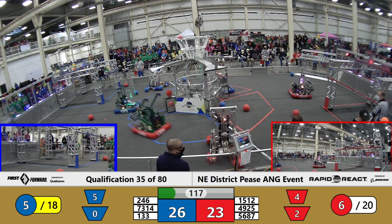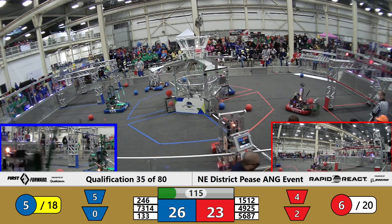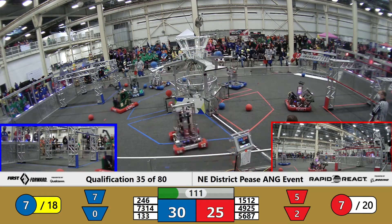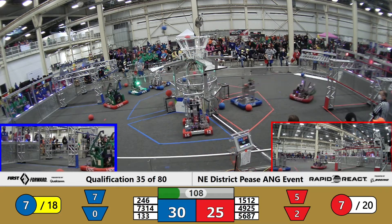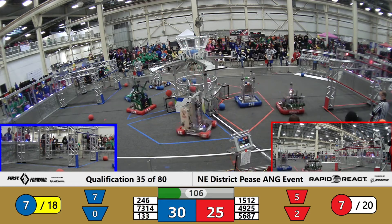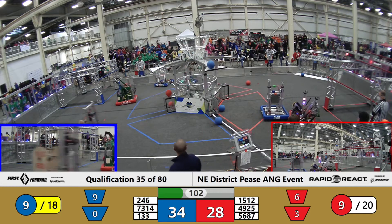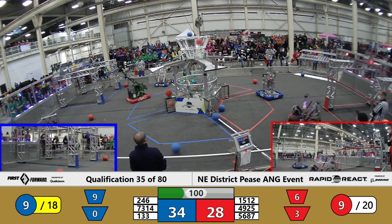Bonnie Eagle 133, holding on to two pieces of cargo, going up and into the upper hub. Outliers lining up, going to the launch pad, getting a red cargo into the upper hub, joined by two pieces of blue cargo delivered by the Eagles.